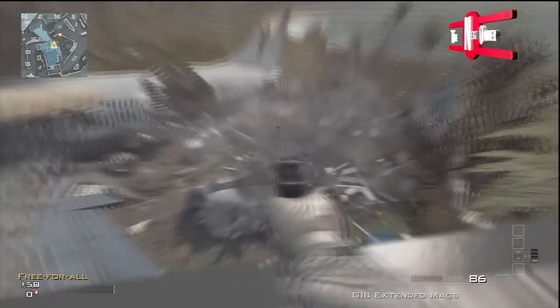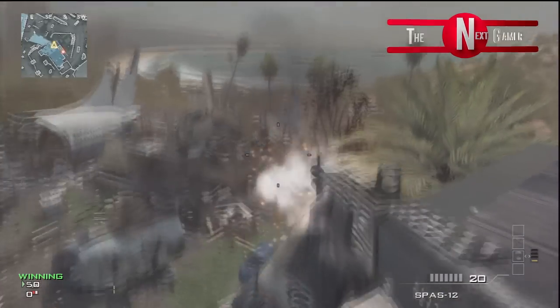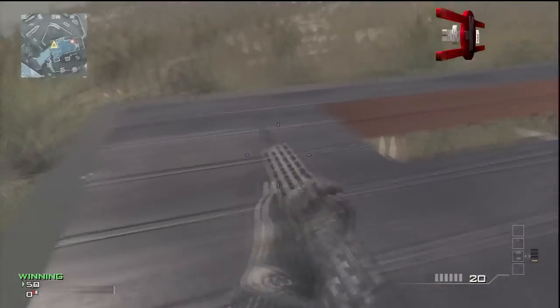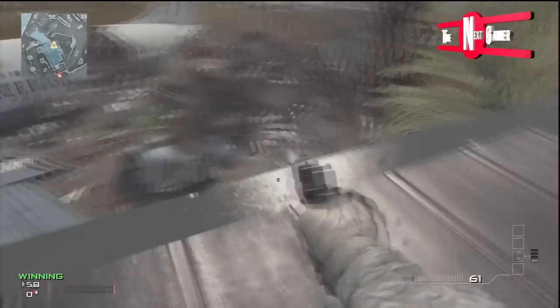So this is a pretty cool glitch. Like I said before, there is one way using sentry guns, but this is showing you the shotgun jumping way. If you enjoyed this glitch, please comment, rate, subscribe and have a nice day. Thank you and goodbye.